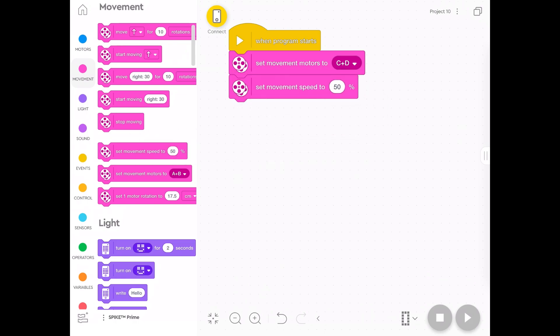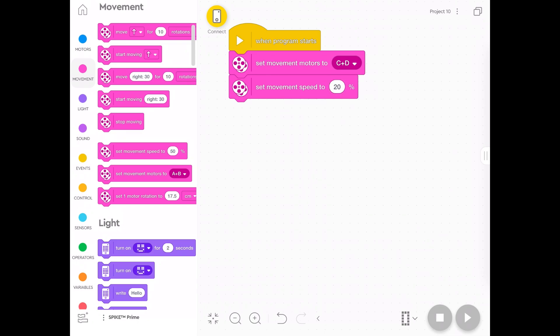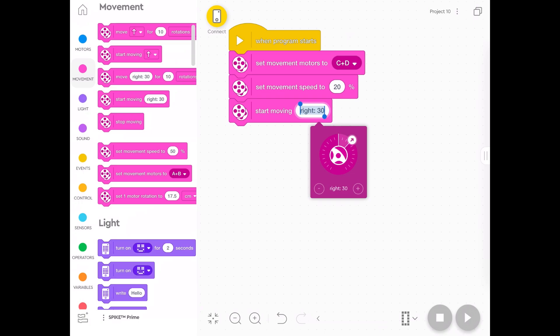We're going to set the speed. We don't want to spin too fast, otherwise it won't detect the other robot. If you didn't know, an ultrasonic sensor or distance sensor emits a sound, and the sound needs to bounce off the other robot and come back. It shoots the sound out of one of those eyes and back in the other one. So it can't spin too fast, otherwise it just won't work. Then we're going to make it spin using the 'start moving' command.